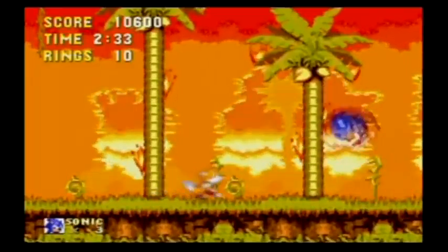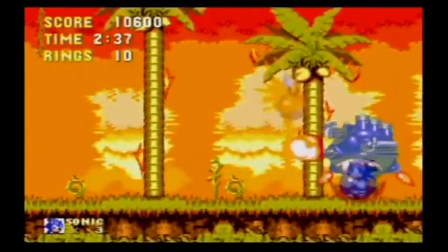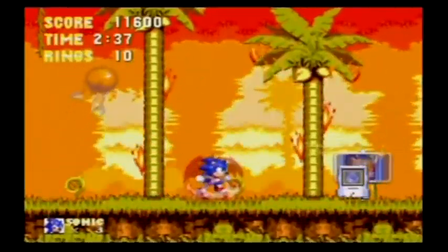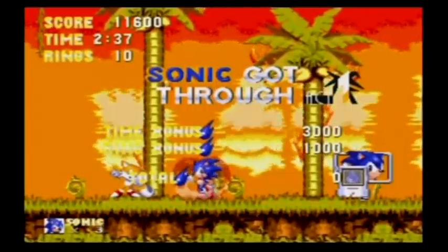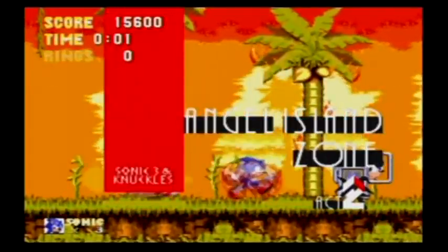And this is an elemental shield. There are three types: there's a fire shield, the bubble shield which lets you breathe underwater, and the electric shield which gives you a double jump and attracts rings. The fire shield lets you do a fire dash and protects you from fire. The water shield protects you from some attacks. The electric shield prevents you from getting attacked by lightning, which only happens in like one or two levels — very rare.